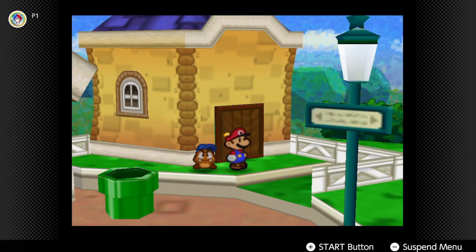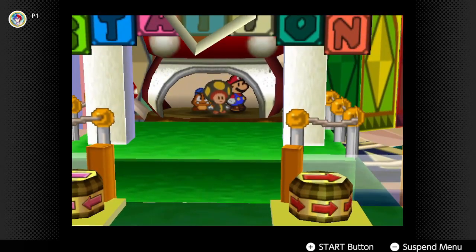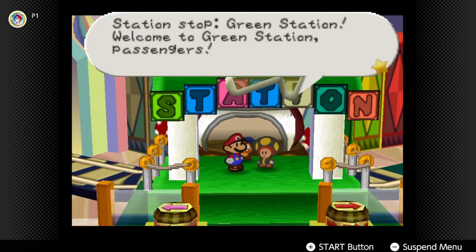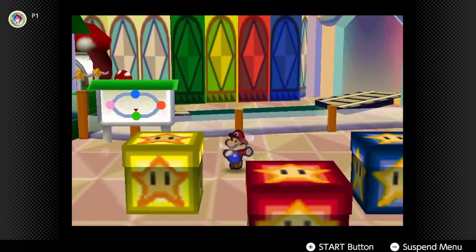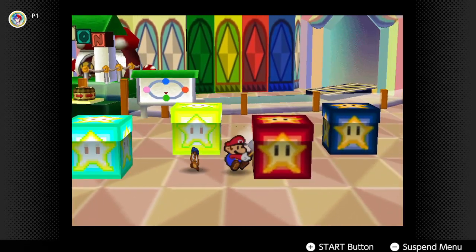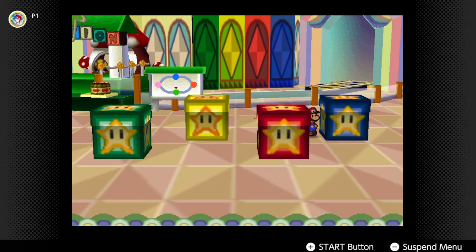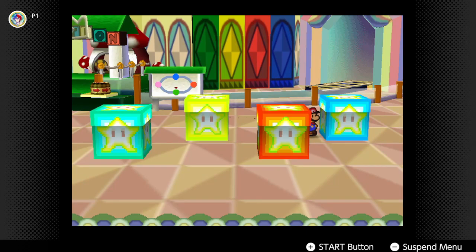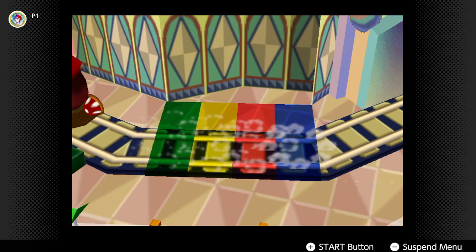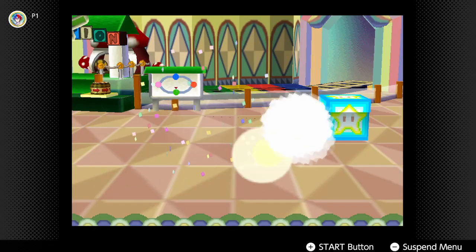I'll meet you guys back at Green Station. And here we are, back at Green Station! Now, if you remember what Russ T. said — yellow, green, red, and blue — we enter that into the boxes. And with that, we got the track ready to go. Nice.